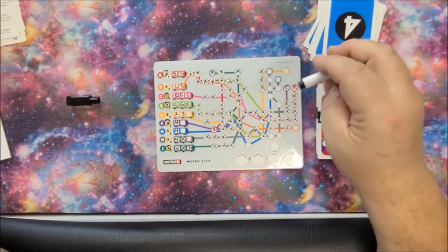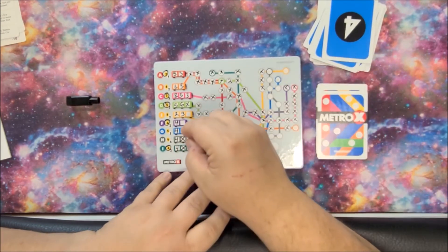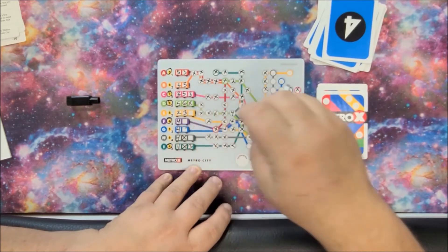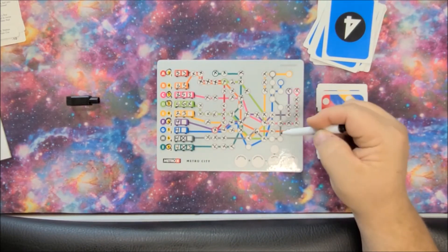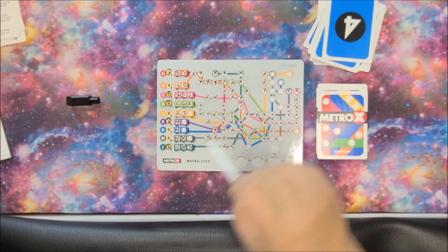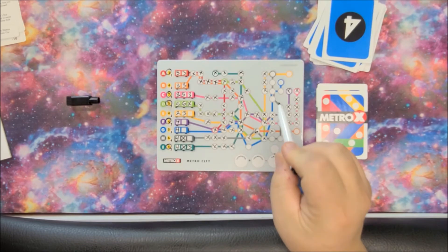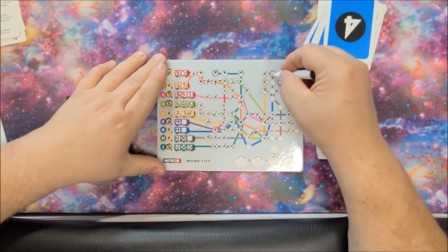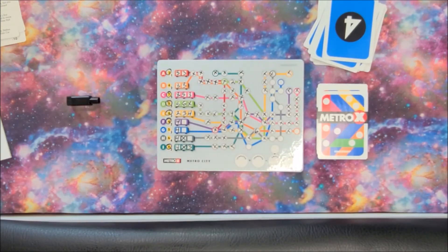Now we're going to a four, which is going to allow us four points. We're going to put it on the blue, but wait — because of that blockage we can't. Do we sacrifice the gray line, just write the four in and do nothing, or do we finish the yellow line? I think we're going to take the points on the yellow — so that's the four, and we're only going to use two.